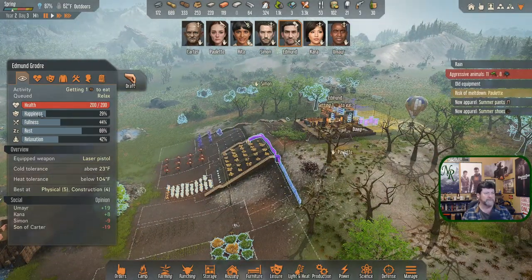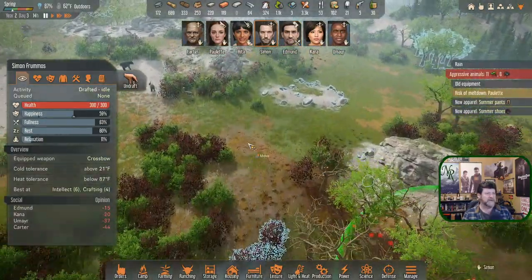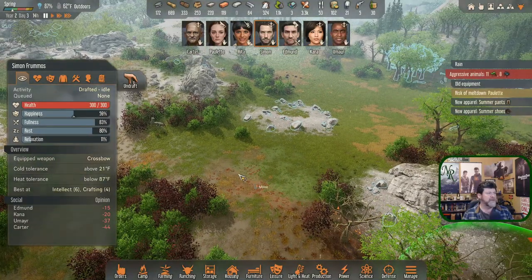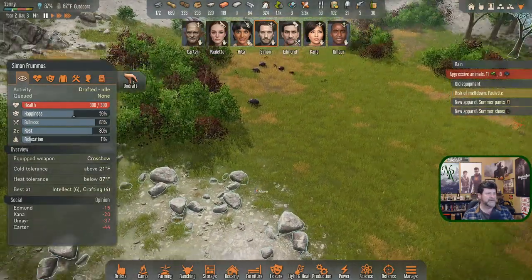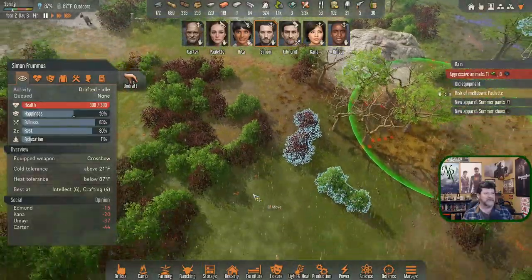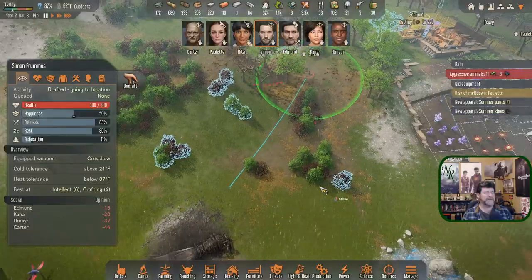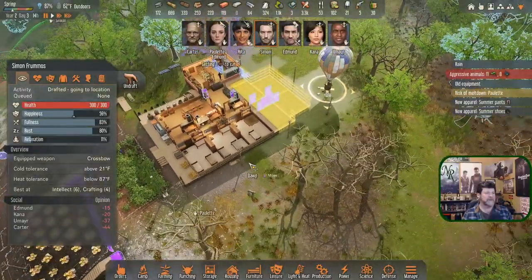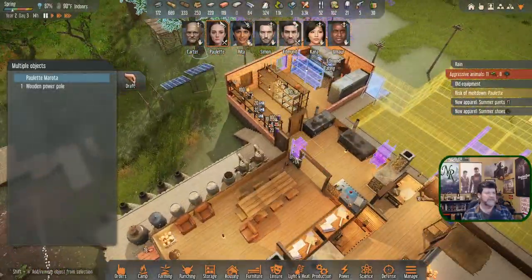Sorry Simon — you could kind of play with them a little bit since you do have a good run speed, but you have a very short radius. I don't know if I dare do that. Come on over here so you'll be closer to being in place. Paulette — let's get you figured out. Undraft, come in here and play some music and grab a meal.